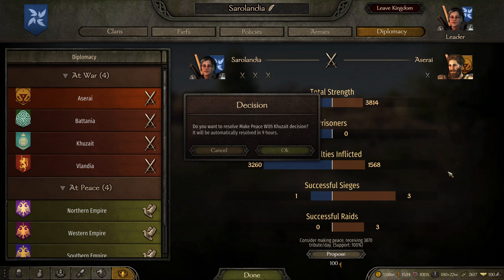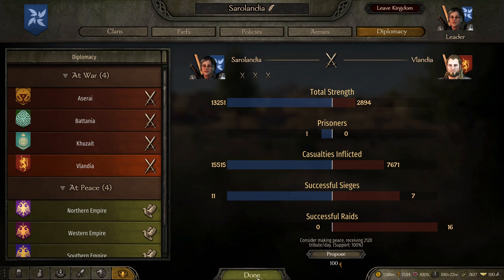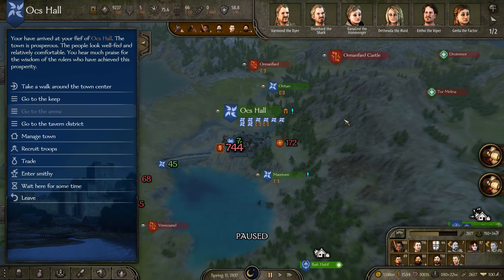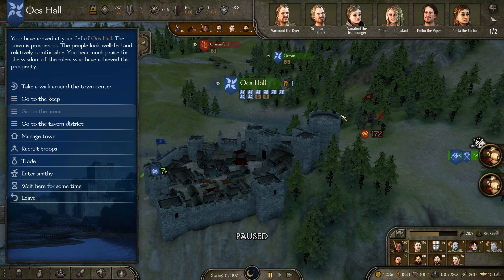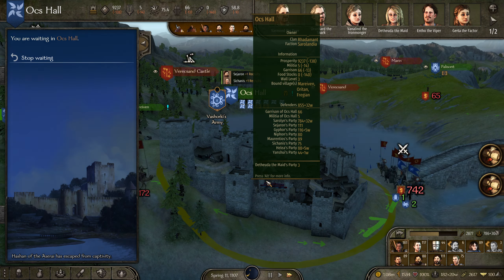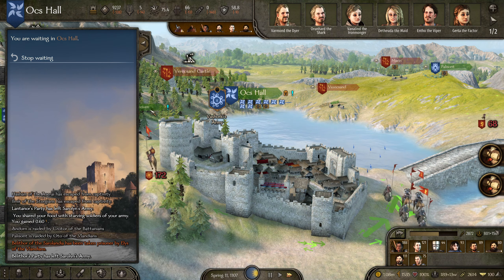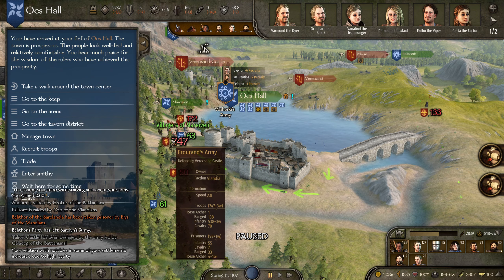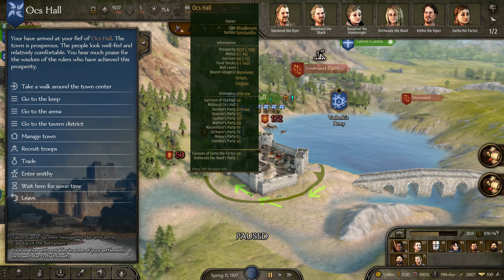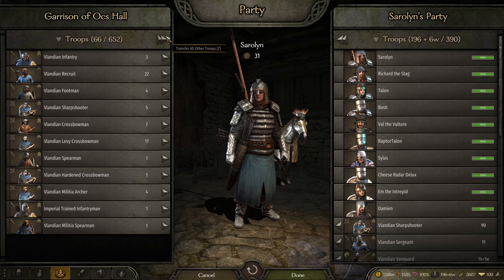Drap and Castle make peace with Kuzate — being proposed, automatically resolved in a few hours. I would love to just stop the wars abroad, mostly because I'm trying to solely focus on Valandia. There is no way that I can tell my vassals what to do. They got taken prisoner and are now defending Veriscand Castle. I don't think I'm ever going to be able to defend a town — it just doesn't really happen for me.